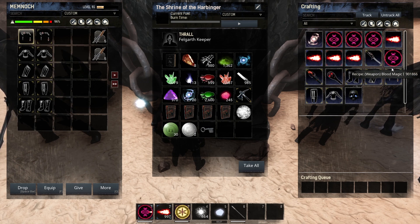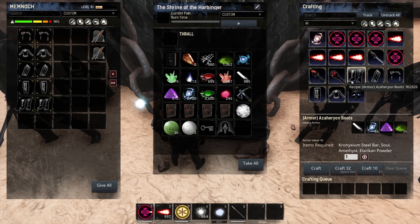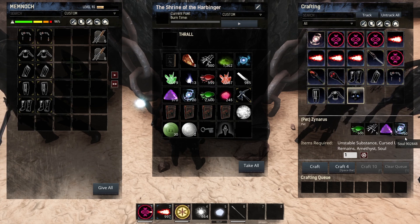One thing I want to show you before we try the armors is the cost of crafting with or without the Keeper. For the armor set, starting from the helmet it's 100, the top is 150, the bracelet or gloves is 85, the pants are 120, and the boots are 85. However, if you put the Keeper it's a lot cheaper — the 85 became 63, and the 150 became 112. Also for the Zynares pet, it requires 150 souls, but if you have a Keeper it will only require 112.